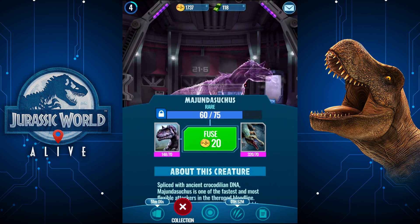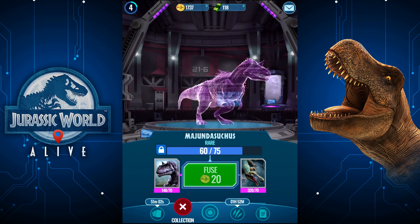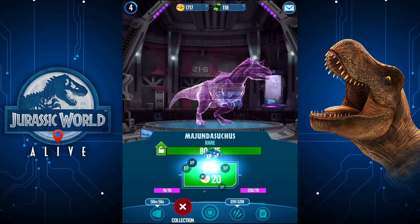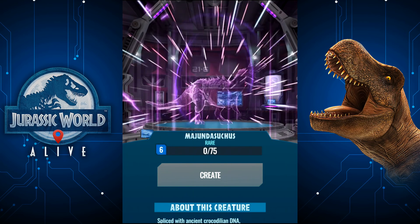So you can see there, you need 70 DNA for both. You spend it, you fuse, and you get an amount towards the Majundasuchus. So I got 20 — it's a random amount. I actually didn't know that. There we go. Create.